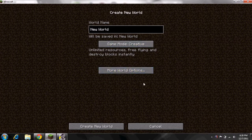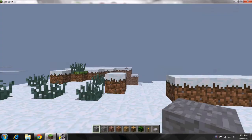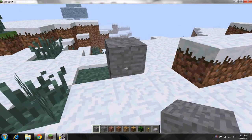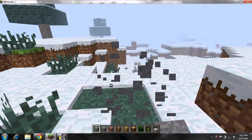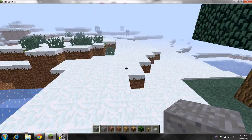I'm just going to name the world 'New World' and hit Create. Once this is finally created... and this is Minecraft. Basically you can do whatever you want. You can build whatever you want. It's basically a sandbox game — there's not really much to do but build, but it is really fun just to mess around and do stuff.